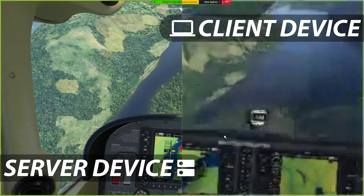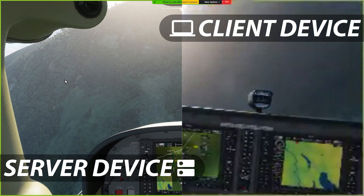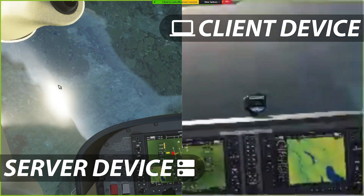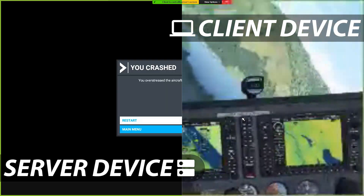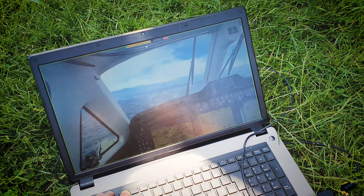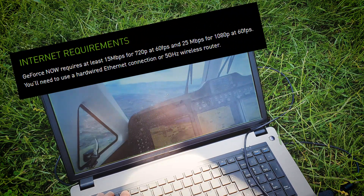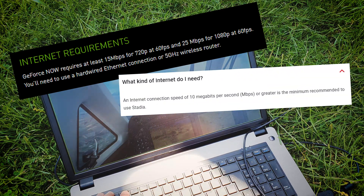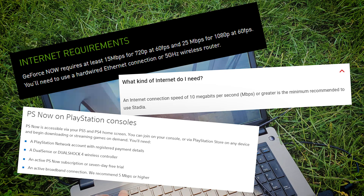To summarise, we see that this method can be used to play games remotely. However, it needs quite a good internet connection as we have seen in our tests. Our gameplay was best on the wired connection and was still good on our 30Mbps Wi-Fi connection, so we could probably still play on a connection slightly lower than that. Comparing to cloud gaming platforms, GeForce Now requires 15Mbps, Stadia requires 10Mbps, and PlayStation Now has the lowest speed requirement of 5Mbps. Our results are fairly similar to these services, taking into account that Zoom is not designed to be used in this case.